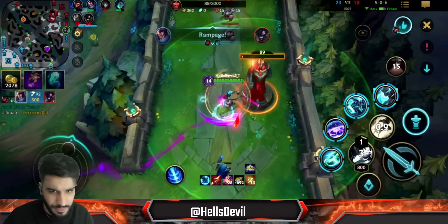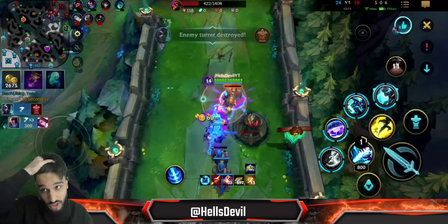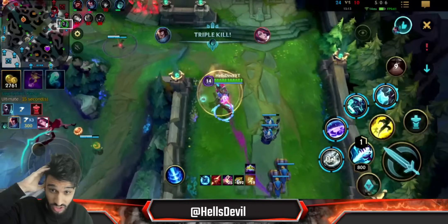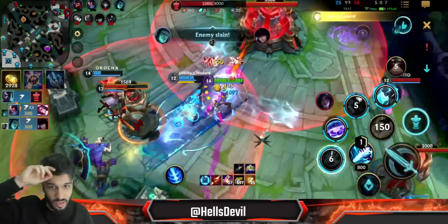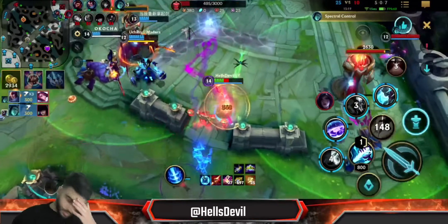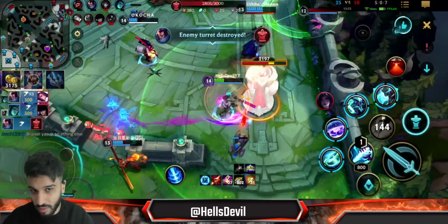I'm just split pushing here. Look at the damage I have right now — I can literally one-shot anyone. I have 800 AP. I just one-shot Caitlyn from 70% HP with my third ability.